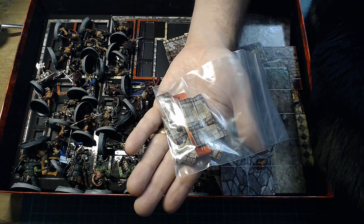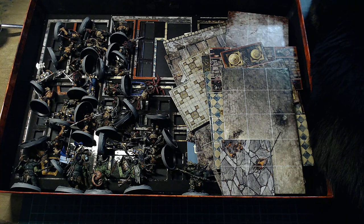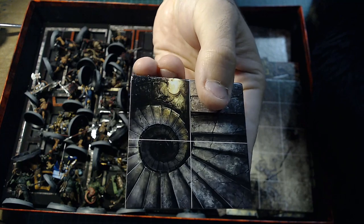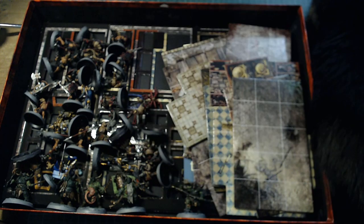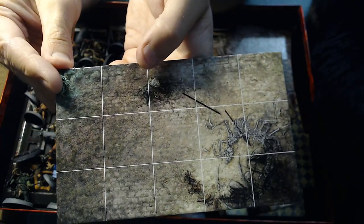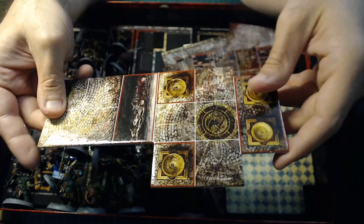You get portal tokens, which are effectively doorways into different rooms. Now we're getting onto the exciting bit — the dungeon tiles. These are really nice. I'm trying to get my head around whether they're CG generated or hand drawn or a combination, but they look great. Silver Tower tiles could be a bit busy, but these are just lovely grim dungeons, which is what I like in a dungeon crawler.